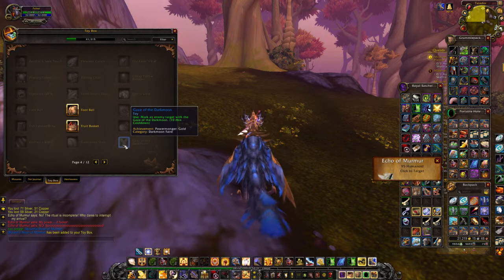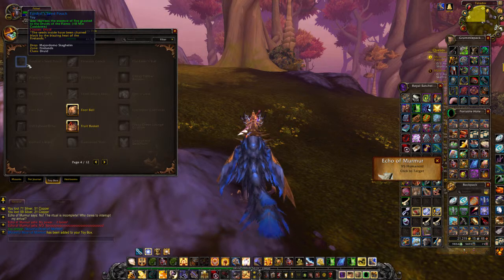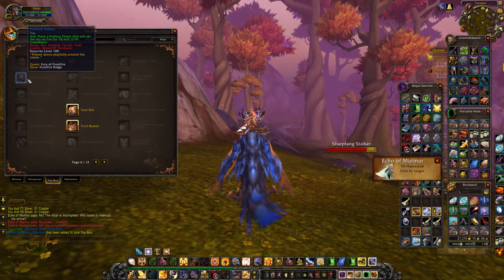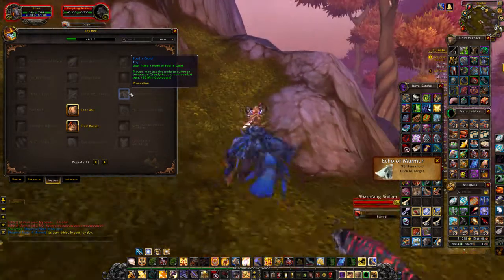Gaze of the Dark Moon — it's a Darkmoon Faire item. Fire Water Conch: allows you to see into the distance and create small droplets of water, inscribed with genuine runes that allow understanding the language of the waves; you need to kill Zai the Outcast in the Kunai Summit. Fendral Seed Pouch — druid only, harnesses the essence of fire granted to druids of the flame; seeds charred black by the firelands. Fire Fury Totem — place a fire fury totem, set the sky on fire for ten minutes, one hour cooldown, Horde only. Fool's Gold — place a node of fool's gold; players summon a temporary greedy cobalt non-combat pet. That's actually kinda cool.